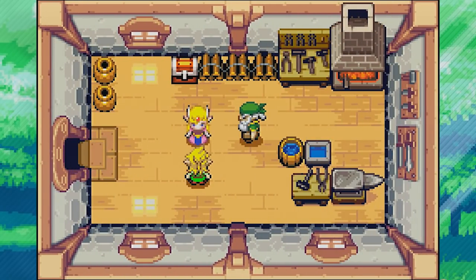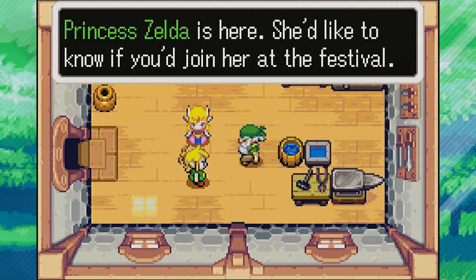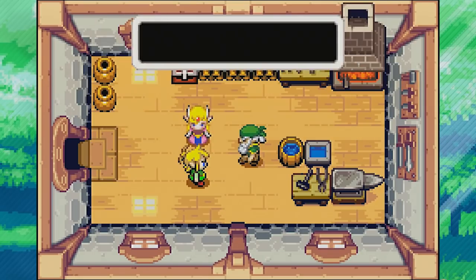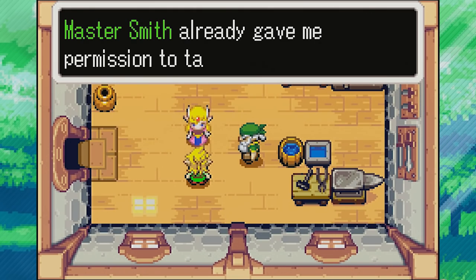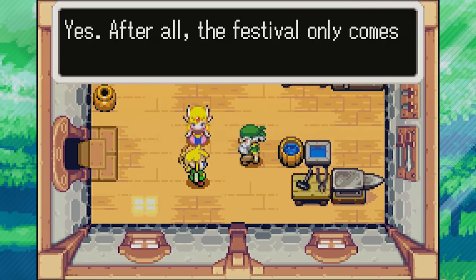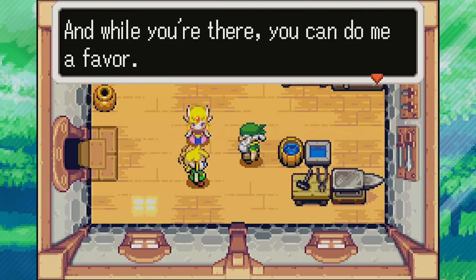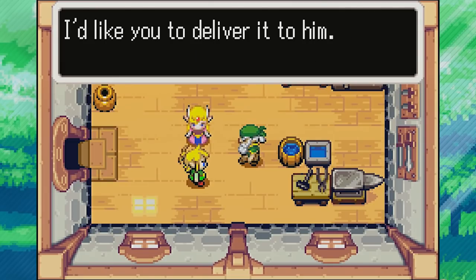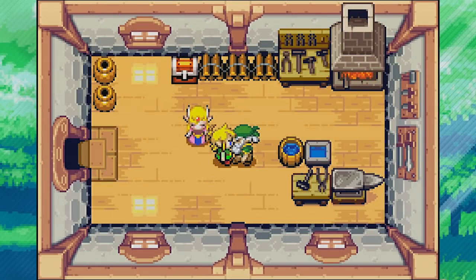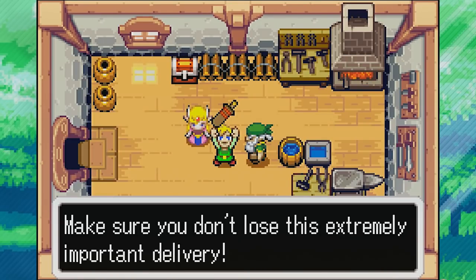So I heard you want to go on a hot date with me, huh? 'Hey Link, Princess Zelda is here.' I can see — I have eyes. 'She'd like to know if you'll join her at the festival.' Yeah, Link, come on, let's go check out the festival together. Master Smith already gave me permission to take you. After all, the festival only comes once a year. Go on, have fun, and while you're there you can do me a favor — I just finished making this sword for the minister at Hyrule Castle. I'd like you to deliver it to him. You accepted the Smith's sword — make sure you don't lose this extremely important delivery.